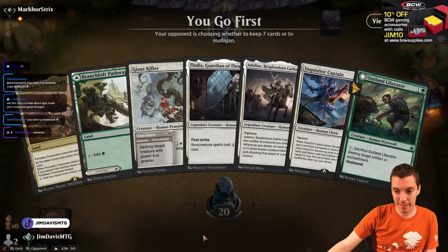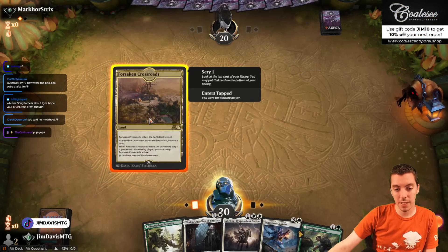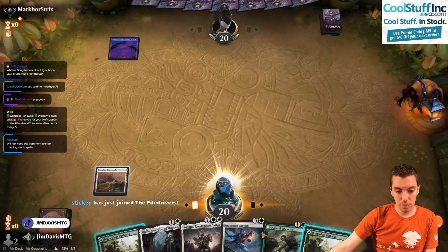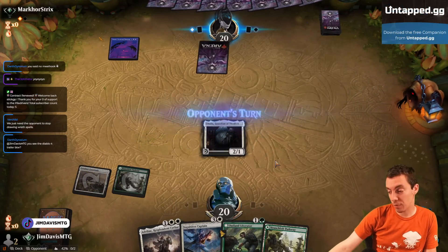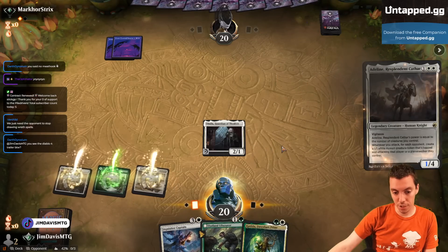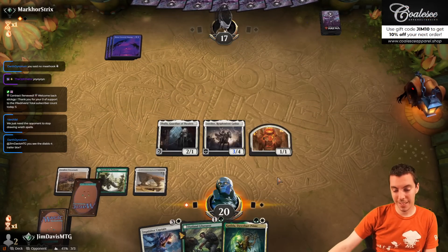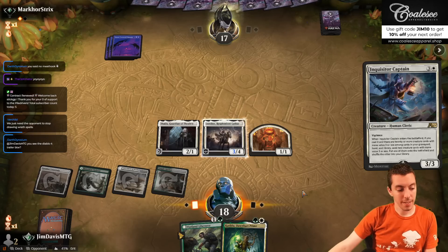We're going to mulligan this one. Keep this hand — Giant Killer. Fire up the Crossroads on White, scry, and try to find that third land. Thalia's good — Thalia into Adeline into Captain is a really good curve. Thalia's got the attacks going, draw a land. We're just going all the way here, not stopping — no way, no how.